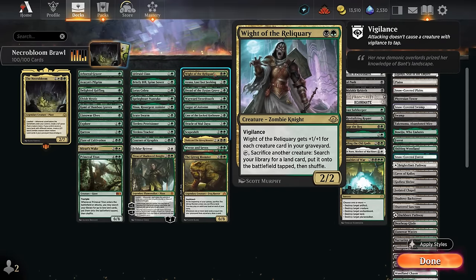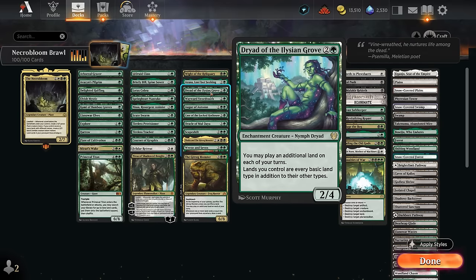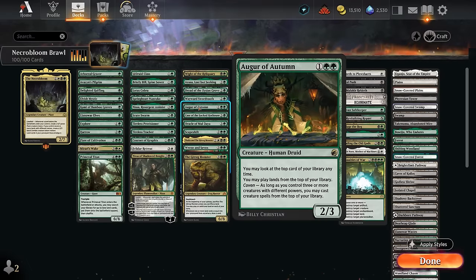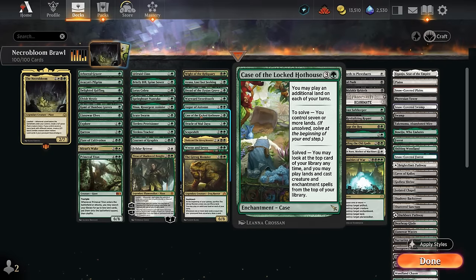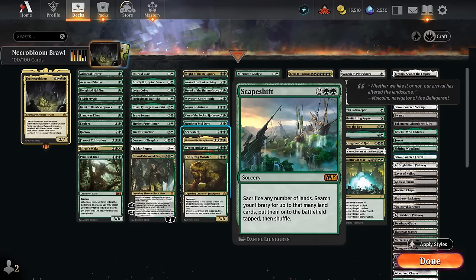For extra land effects: Knight of the Reliquary taps to sacrifice a creature to search for a land and put it in play tapped — easily sacrificing plant tokens for extra landfall triggers. Azusa plays two additional lands each turn; Dryad plays one extra and fixes colors; Wayward Swordtooth is a 5/5 that lets us play an extra land. Augur of Autumn lets us play lands and eventually creatures off the top. Case of the Locked Hothouse lets us play an extra land and once solved, play creatures and enchantments off the top. Oracle of Mul Daya lets us play lands from the top and an extra land each turn. Escape to the Wilds can sacrifice a bunch of lands to replace them with extra lands from the library, enabling landfall many times in one turn.